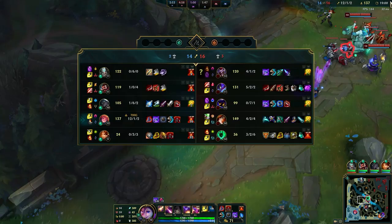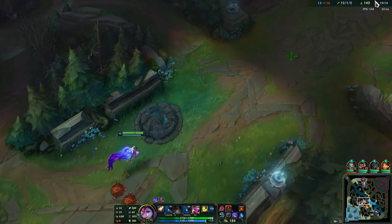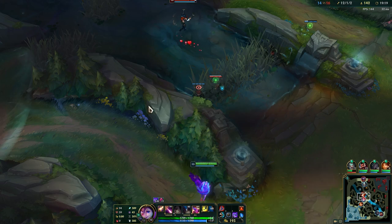If our teammates listen of course. Zoe isn't really a 1v9 champ - she doesn't really have the ability set to do that. But she's really good at carrying if your team can play around her.